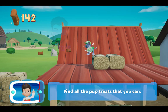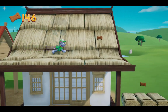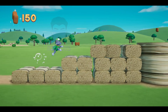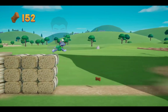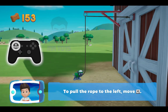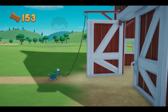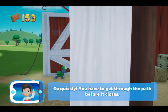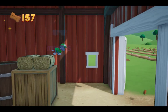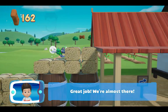Find all the pup treats that you can! To pull the rope to the left, move the left stick! Go quickly! You have to get through the path before it closes! Great job! We're almost there!